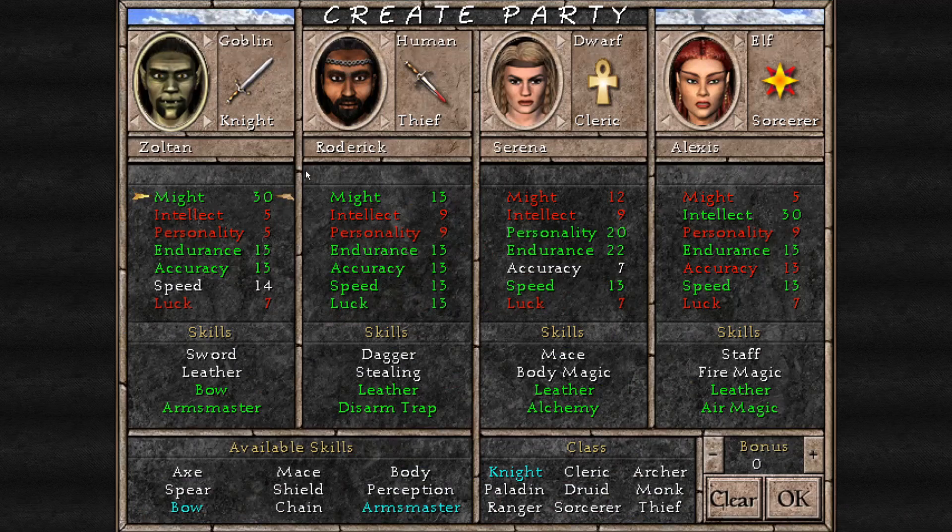Welcome back to the create party screen. It looks kind of the same as in Might and Magic 6. The attributes are all the same, and you have certain breakpoints where you get additional bonuses if you reach a certain threshold. For example, if you have Might of 12 you get a minus 1 attack bonus, at 14 it's neutral at 0, and once you reach the green mark you get plus 1. The next threshold is at 30, then 50, then 100, so you won't get massive attack bonuses at level 150.